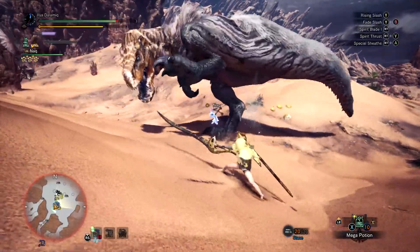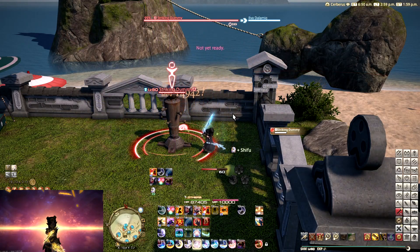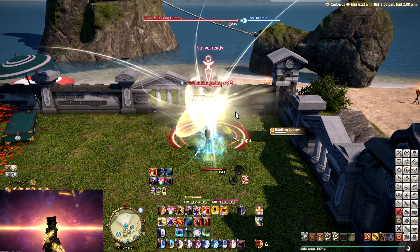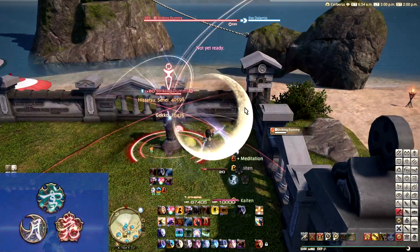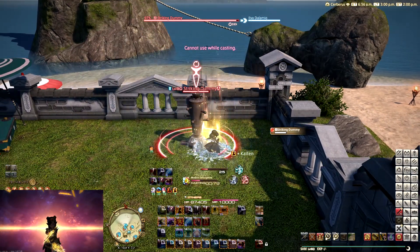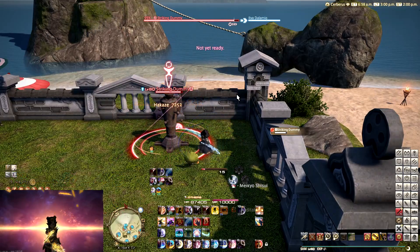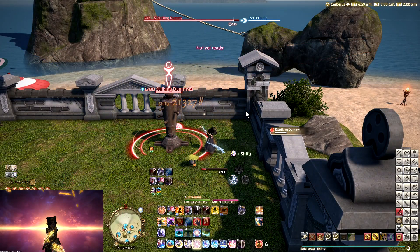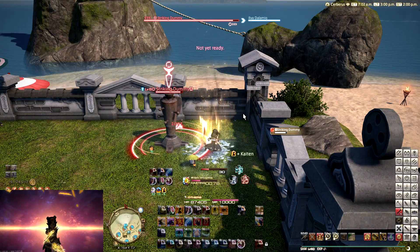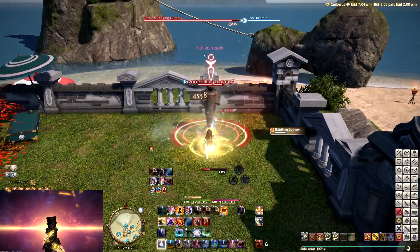So with that out of the way, let's first jump into Final Fantasy XIV to see what the Samurai is all about. Samurai has two main characteristics that define the job: the Kenki Gauge, which fills over time and you can spend it on some actions, but more importantly the Sen Gauge, and this is what we are going to take into Monster Hunter World. Samurai has three different combos; each combo will generate a different Sen or Symbol, and these three Symbols sit on the Sen Gauge and interact with your Iaijutsu — an attack where what move you use depends on how many Symbols you have.